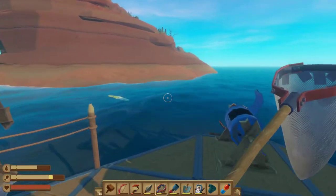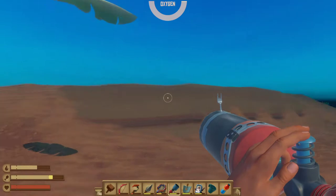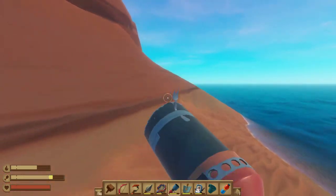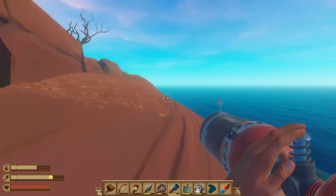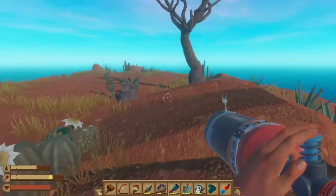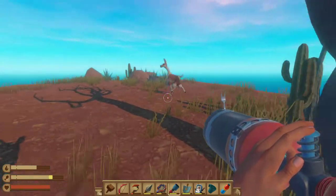Welcome back everyone, we are back with more Raft. Let's talk about how to catch animals. There are three types of animals to catch in the game: the llama or alpaca, the goat, and the clucker — so eggs, milk, and wool. We're going to come onto this little island here I just found and catch this alpaca.